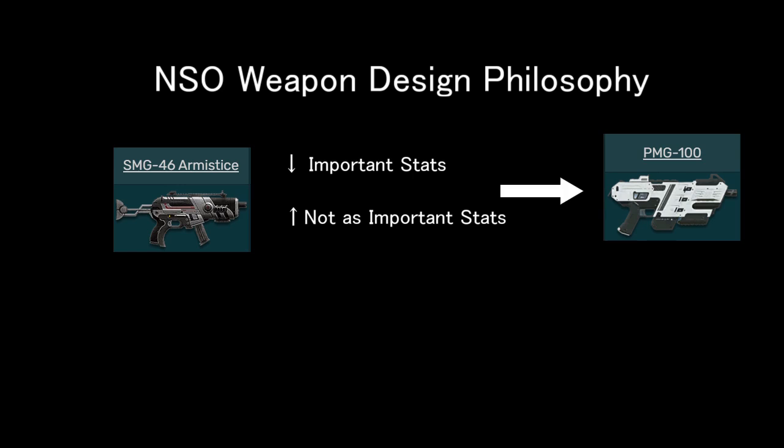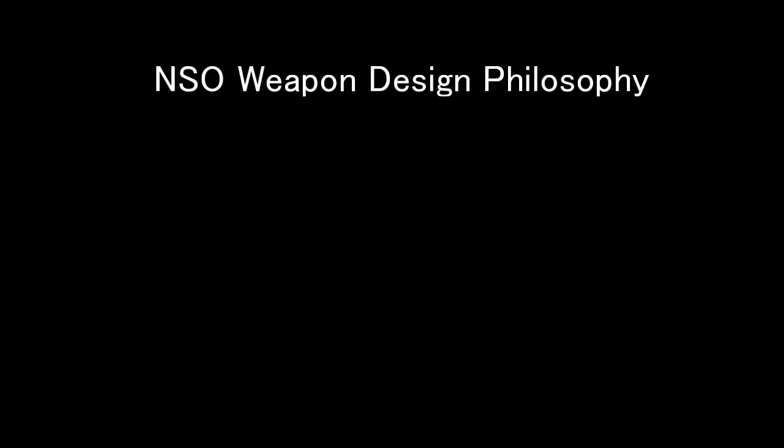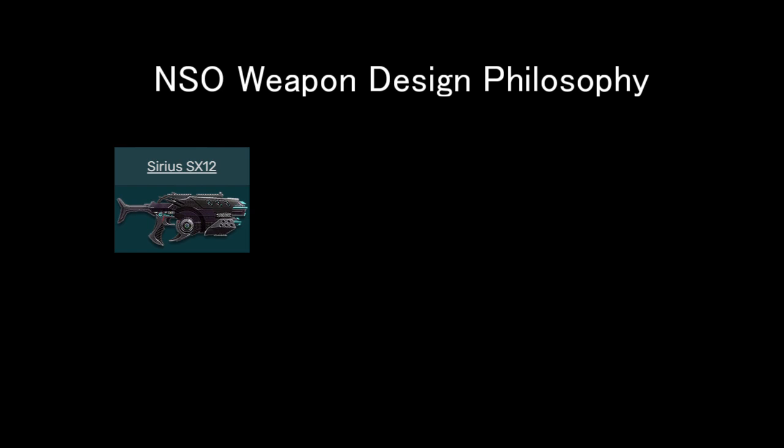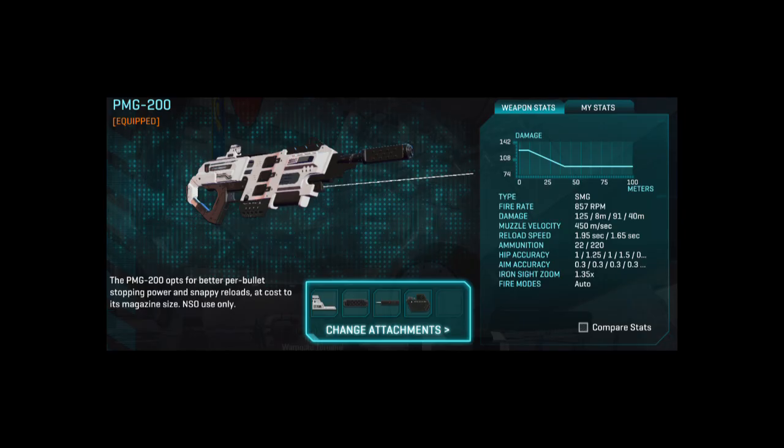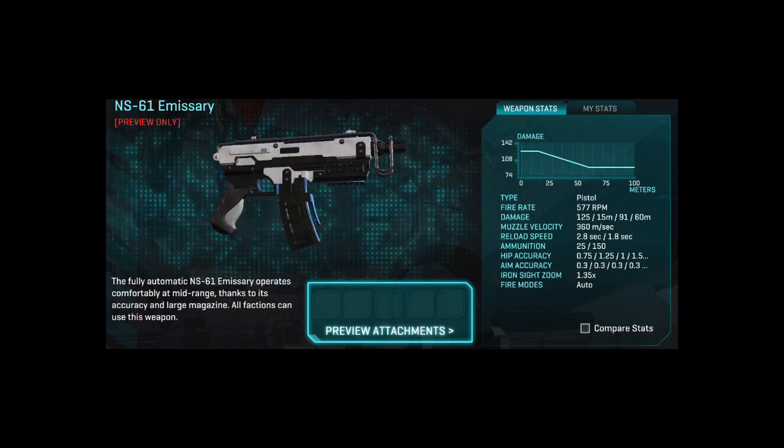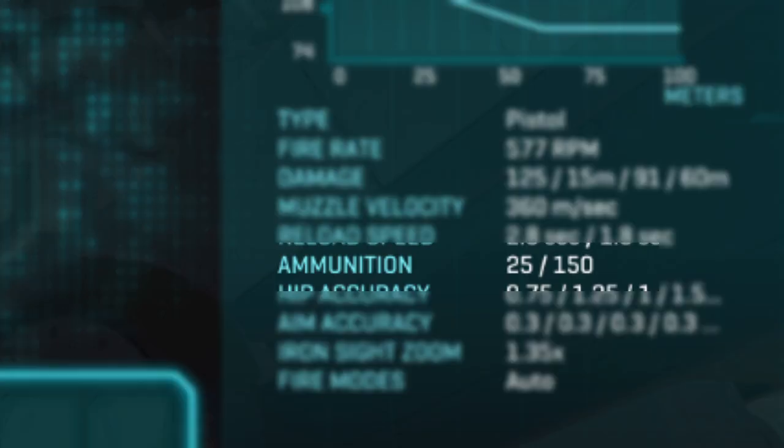And that was the case for PMG-100. When it comes to PMG-200, you take another weapon — the VS SMG Sirius series — basically lower the important stats like magazine size, but then add not-as-important stats, like a faster reload. And now we have PMG-200, whose magazine size is a dreadful 22 rounds, with damage being 125. For reference, the NS-61, a sidearm with a similar damage model, actually has a bigger magazine size.